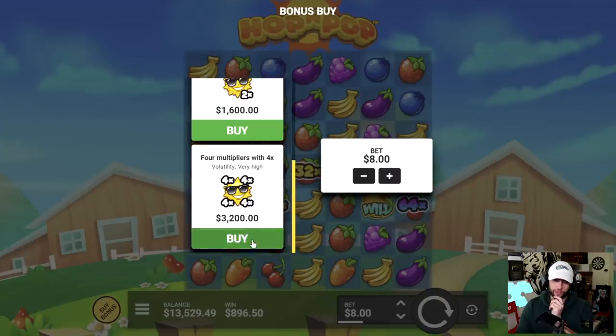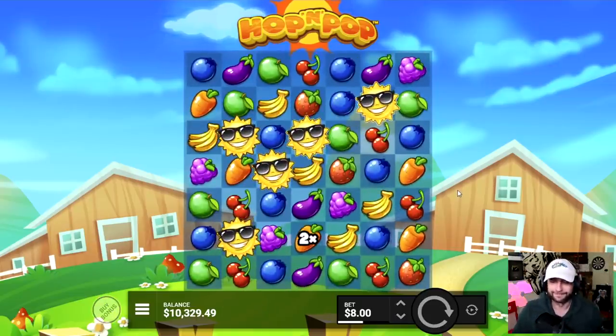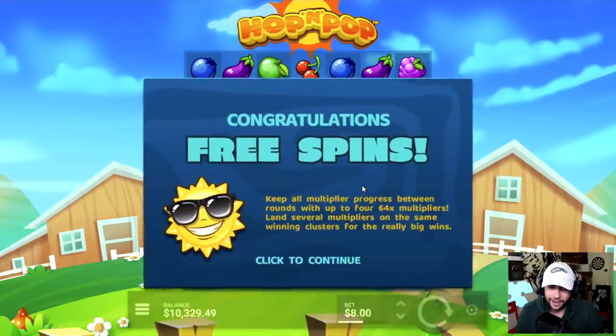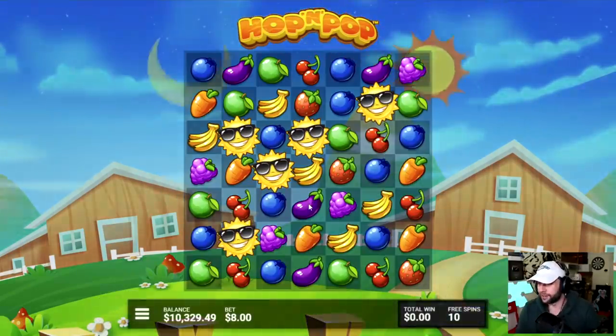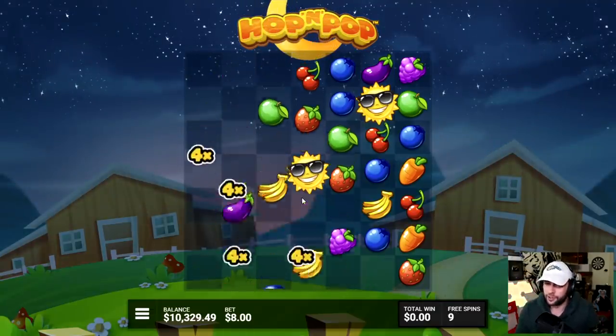Obviously we paid more for the bonus, but still. What do we do? I kind of don't want to degen too much, but at the same time — what if the 3.2k buy pays? If you want to split a big one I'd be down, but it's so risky. Like, we bought a 2k bonus earlier and it paid a hundred bucks.